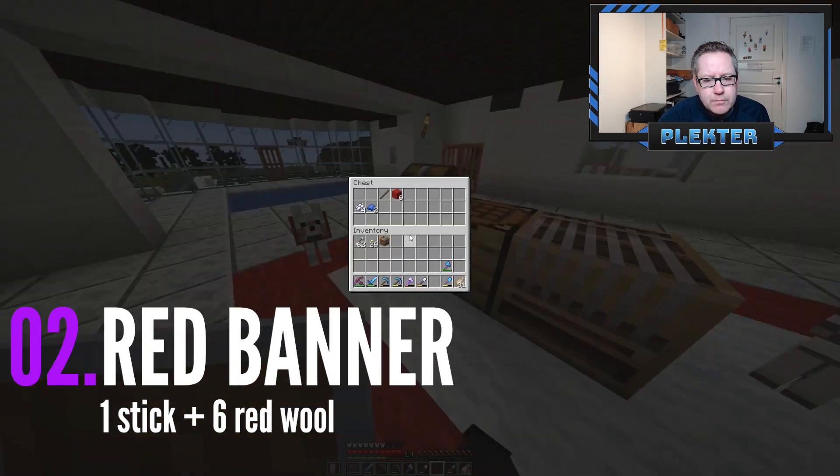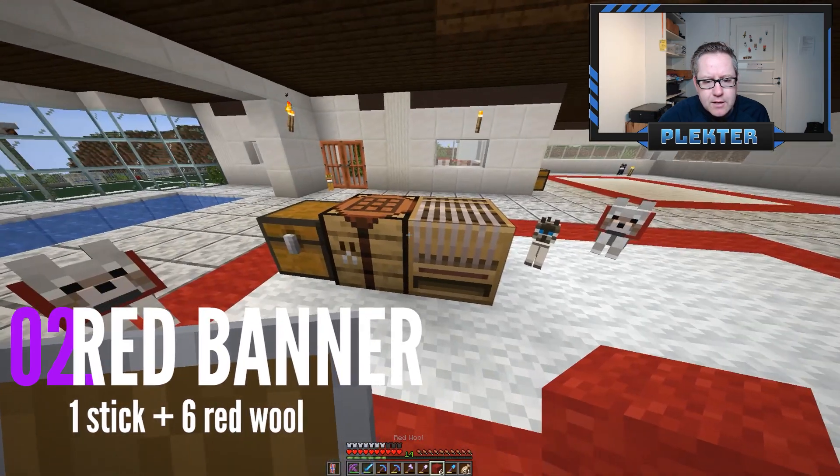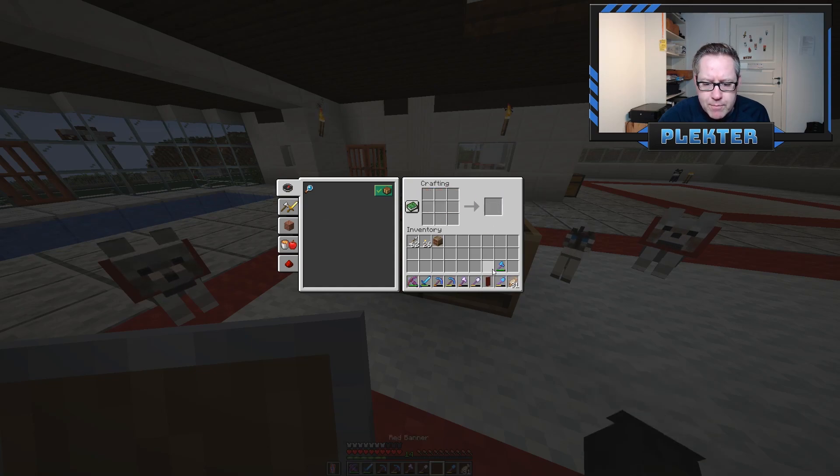Step number two: make a red banner. One stick and six red wool, like this, and you have a red banner.